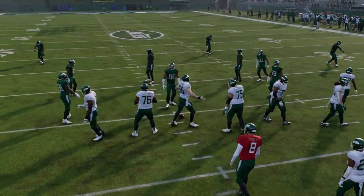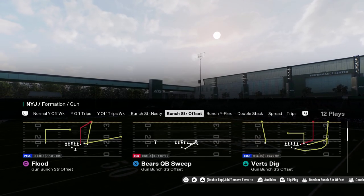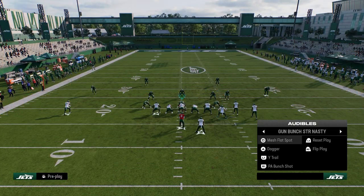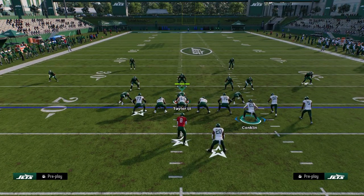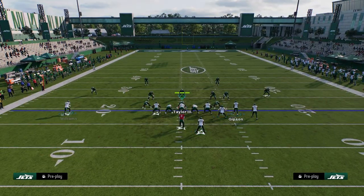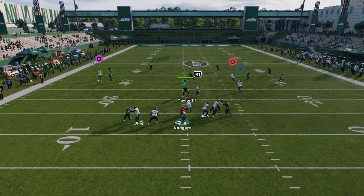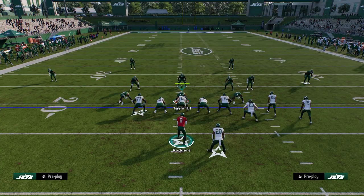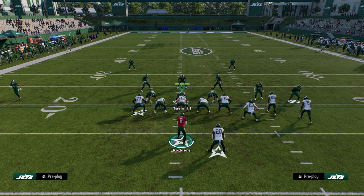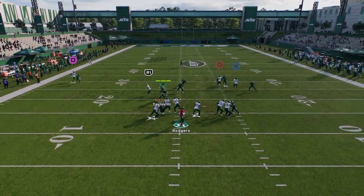Now let's go over Dagger — an extremely effective play this year. You can audible over to it from Bunch Strong Nasty if you want. Basic setup: drag your slot, post your outside guy and stem him up one tick. It's kind of like Drive from College Football 25, but this post gets into a really nice spot on the field. It's great against zone and against man. The whole idea is we're attacking that left side of the field really well with these routes.